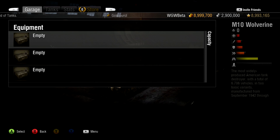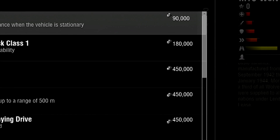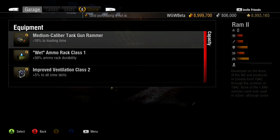Adding equipment to your tank will boost its performance on the battlefield. Equipment might be a bit pricey for some, but unlike supplies, it does not need to be resupplied after each battle. It is permanently attached to your tank, unless you choose to remove or replace it yourself.